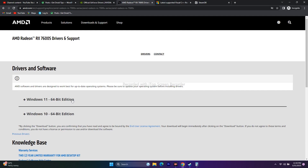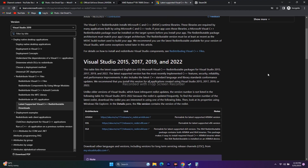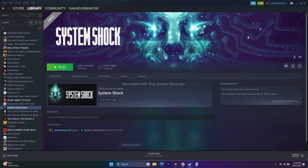If still not working, the last step is to install Microsoft Visual C++ Redistributables. Download and install them on your PC and try launching the game. These are the possible workarounds to try when having issues with System Shock. We hope this video is helpful — if it is, don't forget to subscribe and click the bell icon for more notifications. See you soon in the next video, peace out, bye bye.